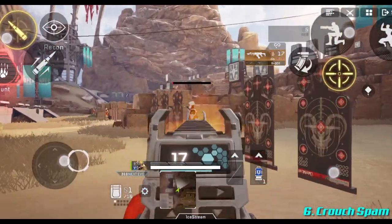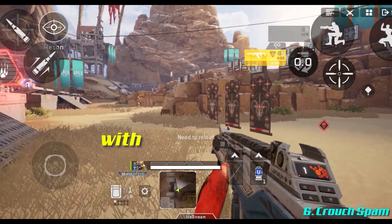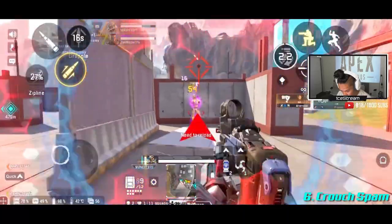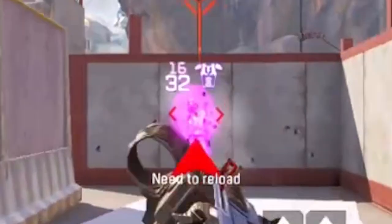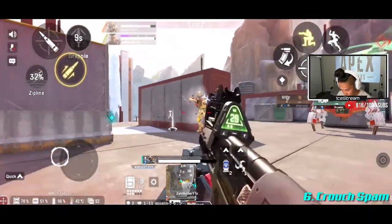For example: you push a guy, he ends up having a better shield than you, so you're practically doomed. However, using the crouch bam can make the enemy miss most of their shots. It's a situational technique but very useful when applied at the right moment.